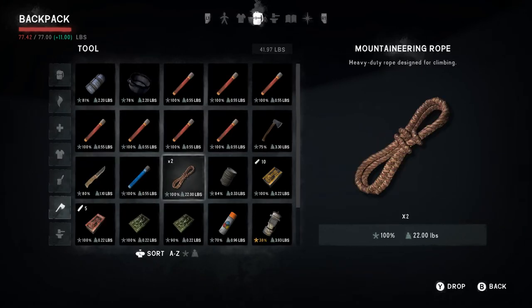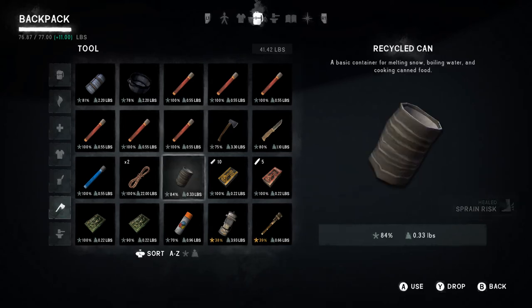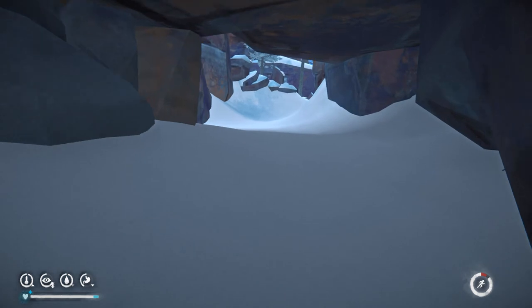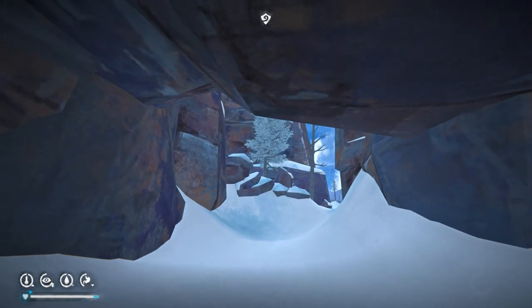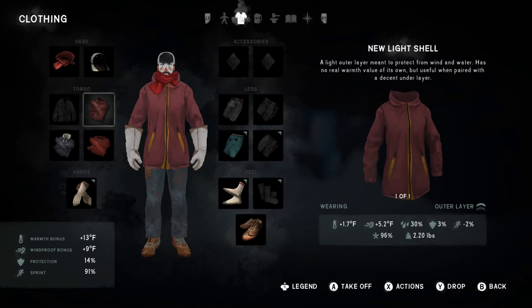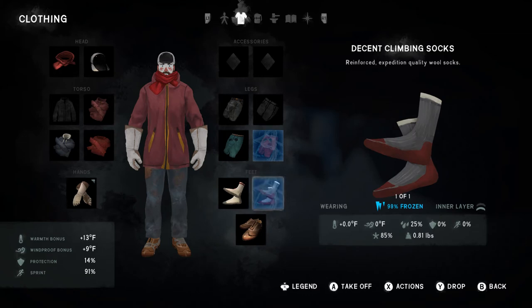Yeah — I expected to see two spots. That's 22 pounds of ropes we're carrying and we're still underweight by dropping that torch. So where are we going? Let's go back over towards that city or whatever it is down there. Look — this is the first place I've seen where we actually get an up arrow. Oh, they're frozen — let's put them on anyway, they'll defrost quick.